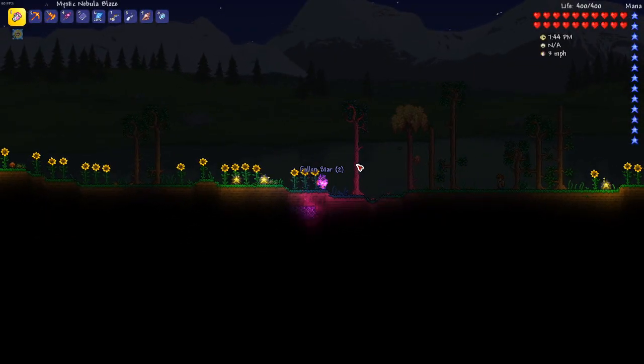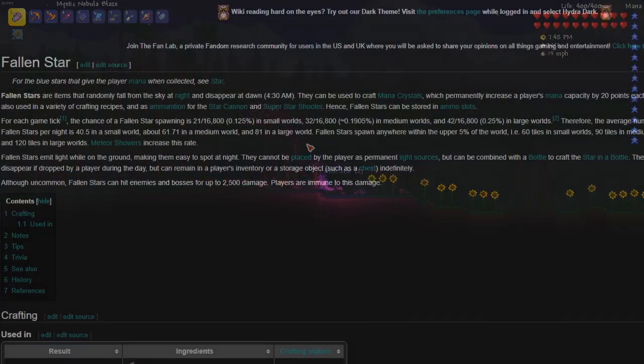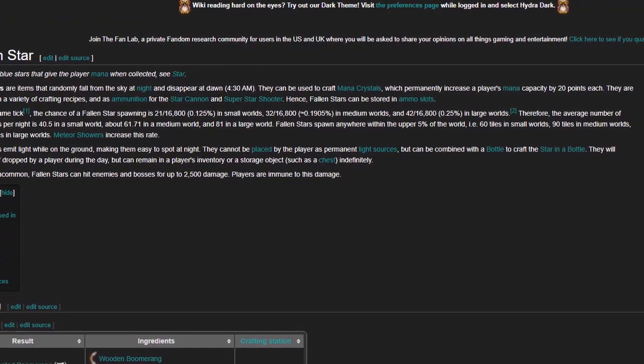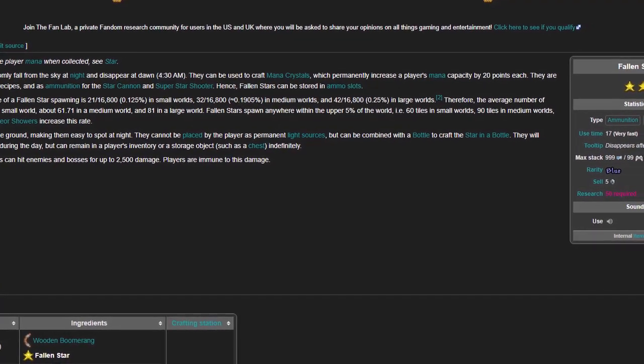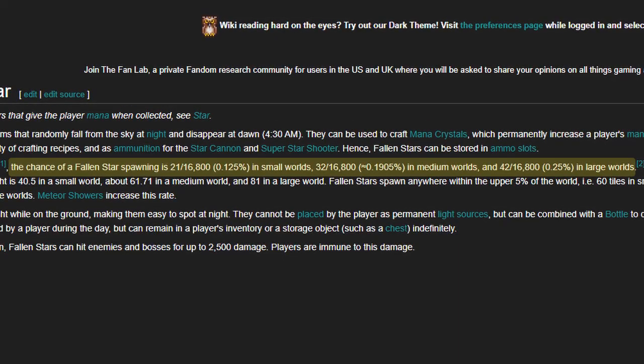Hey guys and welcome to the video. So I was recently browsing the Terraria wiki and I happened to find myself on the fallen star page where I learned some things that I didn't know about how stars spawn. Apparently it's probability based, so you could technically get zero stars in a night if you're super unlucky, but on the other hand you could also get thousands of stars in a night. Another thing I learned was that the probability of stars spawning is different depending on your world size.